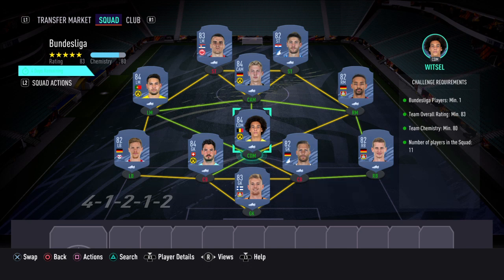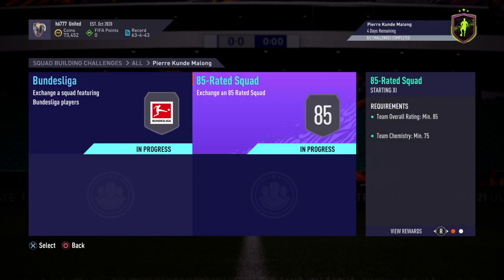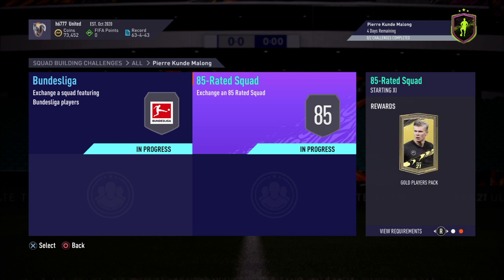All of the requirements have been met, as you can see everything's in green on the right-hand side. So that's one of the combinations you could use to solve this first part of the SBC. The second part is an 85-rated squad - you just need a team overall rating minimum 85 and team chemistry minimum 75. For this one you'll get a gold players pack.